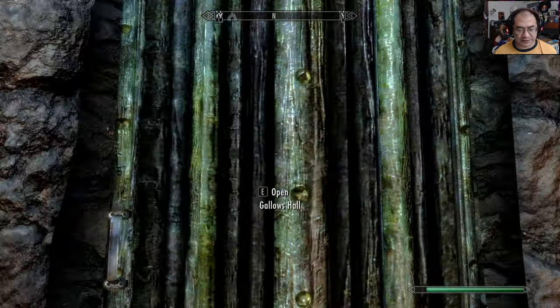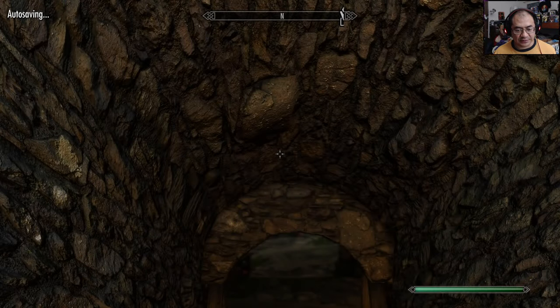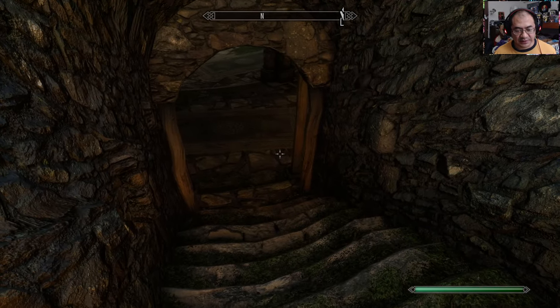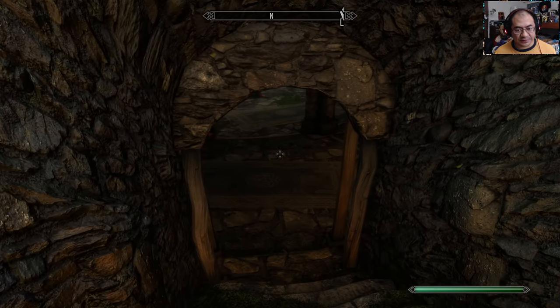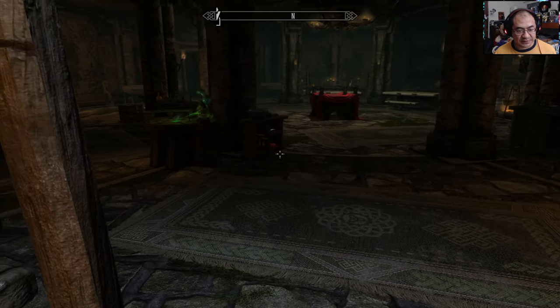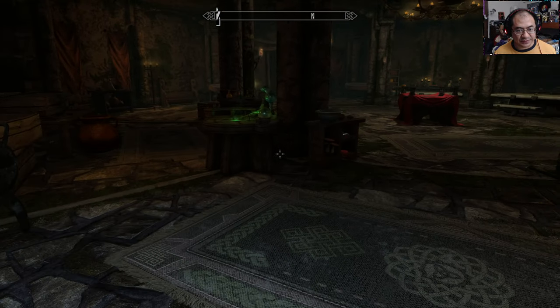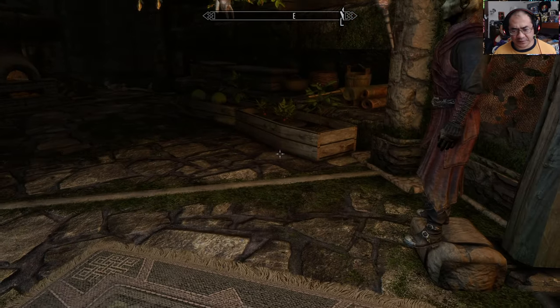If you look on the map, it's just southwest of Windhelm here at Mara's Eye Pond. Going inside into Gallows Hall — I think Gallows Hall is now absolutely perfect. Gallows Hall is a Creation Club item that you can get either individually or, what I recommend, just upgrading to Anniversary Edition to gain access to it along with the other creation content.